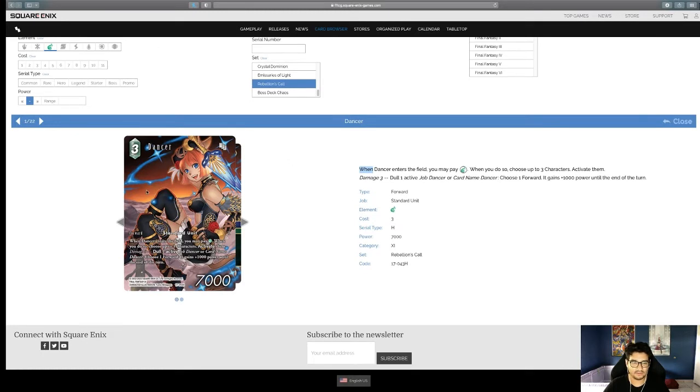Here's Dancer first. When Dancer enters the field, you may pay one Wind. When you do, choose up to three characters and activate them at damage three, deal one — active job Dancer or card name Dancer — choose a forward, it gains 1,000 power until end of turn. So at damage three you pay the extra cost, target three characters to activate, and deal buffs. She's very useful with the whole Dancer engine.